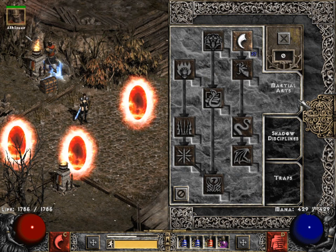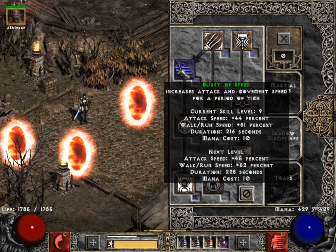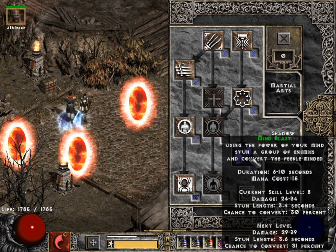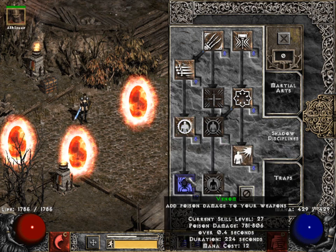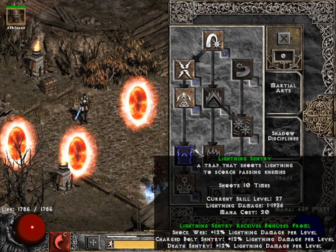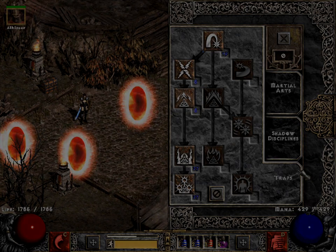I realized I forgot to talk about the skills. I maxed Dragon Talon, and I got rank 9 Burst of Speed — this should be enough to give me 3-frame kicks even under Duriel's Holy Freeze, and otherwise it'll cap out my attack speed with Kingslayer. I got Cloak of Shadows and Mind Blast just in case I would need them — turns out I didn't. 20 points into Venom; maxing out Venom isn't actually necessary, but I didn't know what else to do with my skill points. I put 12 points into Fire Blast to get Death Sentry some extra shots, then maxed Lightning Sentry and Death Sentry. Thanks for watching the video — if you found it interesting, you can give it a thumbs up.